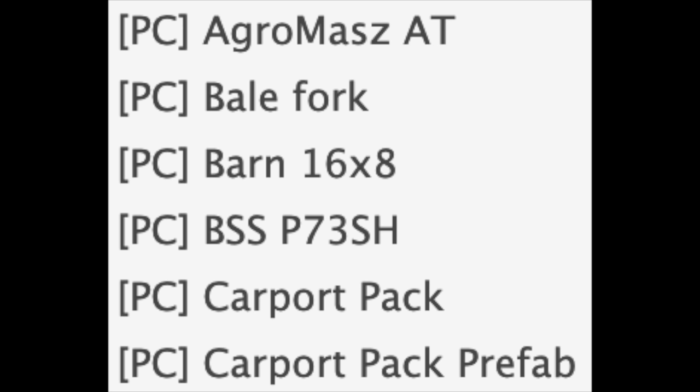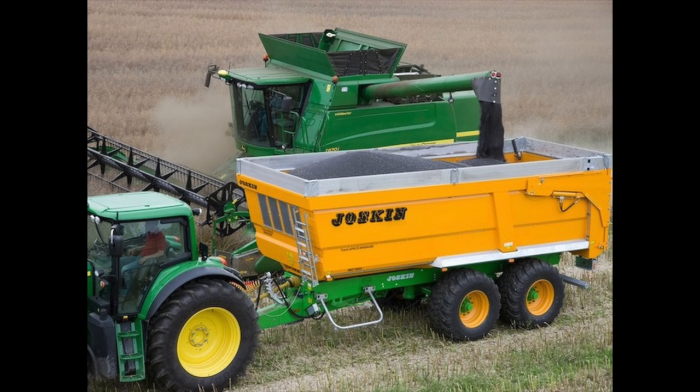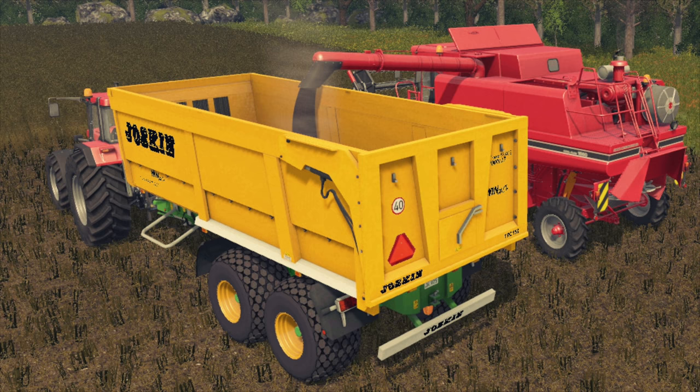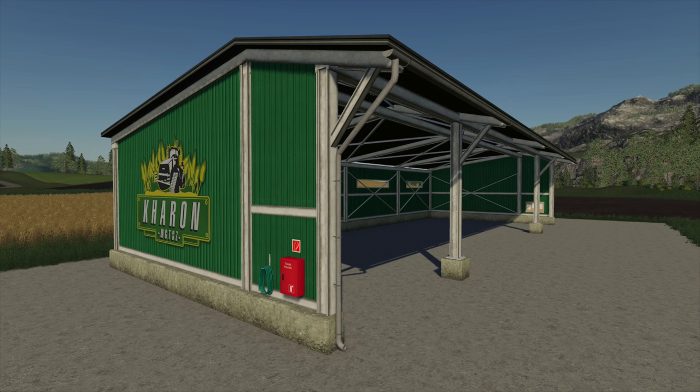We also have a Carport Pack and a Carport Pack prefab, which means that if you are a modder you'll be able to use this, and if you are not a modder you will also be able to use it. We also have the Joskin Transpace 7000 — this was released in Farming Simulator 17 and it's a really good mod. I love the Joskin stuff, anything like Joskin, Lemken, Fliegl — I love using that equipment.